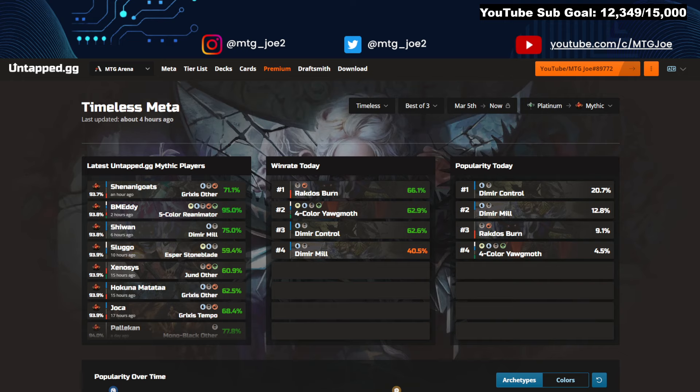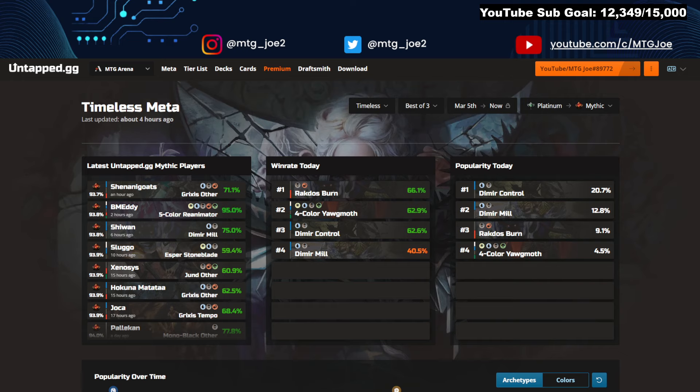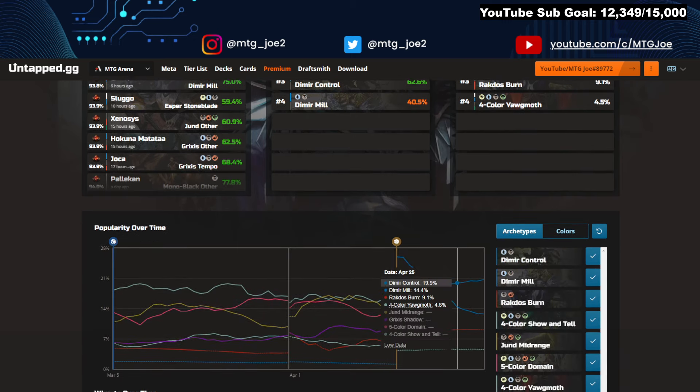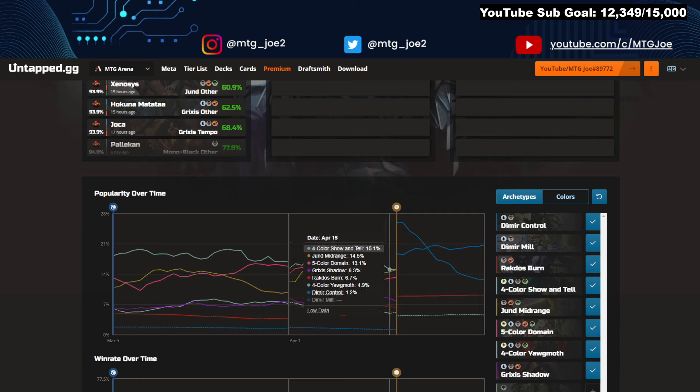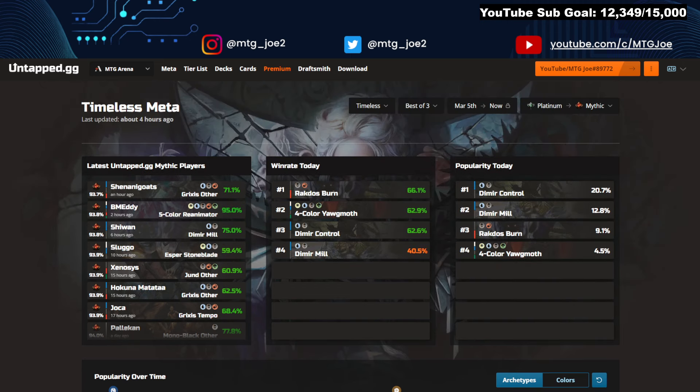So we'll jump into it. Popularity of the day: Dimir Control is at 21%, Dimir Mill at about 13%, Rakdos Burn and Yawgmoth also showing up. It's very interesting kind of popularity. With these early weeks of a new format, it's kind of all over the place, so I'm less concerned with the popularity. We could see Show and Tell was the most popular, then kind of dropped off, and now Dimir Mill with the new set is popping off in terms of popularity.